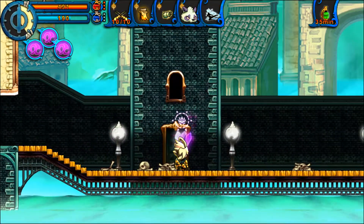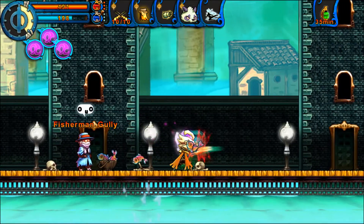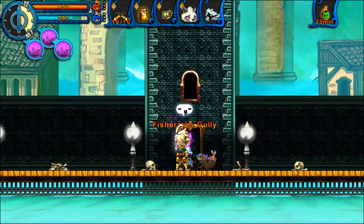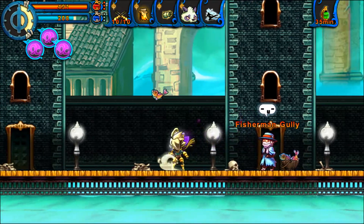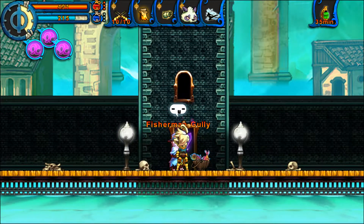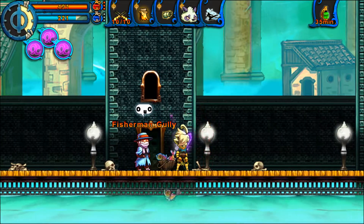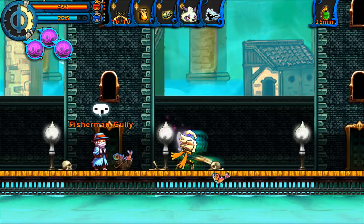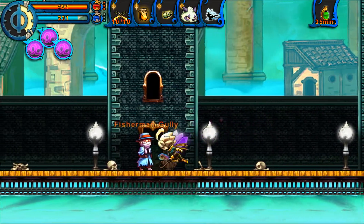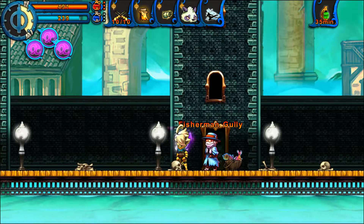Especially not with bleed helping us out. See what I meant about it being useful against shielded enemies? Normally we would have had to wait for its shield to fade to finish it off, but no longer. So here we ended up getting super lucky because this room actually has two spawn types. One is with a fisherman gully who we can aid with his catch. There's a lot of different methods of fishing out there but I never considered using martial arts to punch out your fish — it's certainly effective as long as we don't miss.